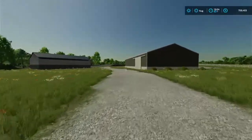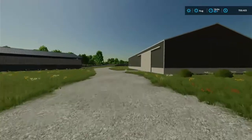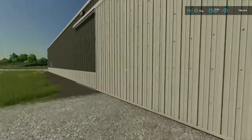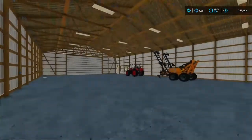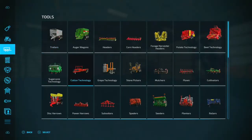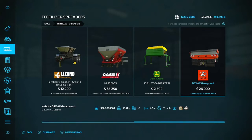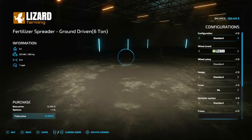Welcome back everybody, this is going to be episode two of Griffin Indiana. What we need to do today is get a lime spreader fertilizer spreader - I forgot about mentioning that in the last video. We're going to have to put down some lime and then we'll fertilize our grass field. Let's go ahead and take a look at what we got in here. I think I'm gonna go for this one - this one seems like the best deal.